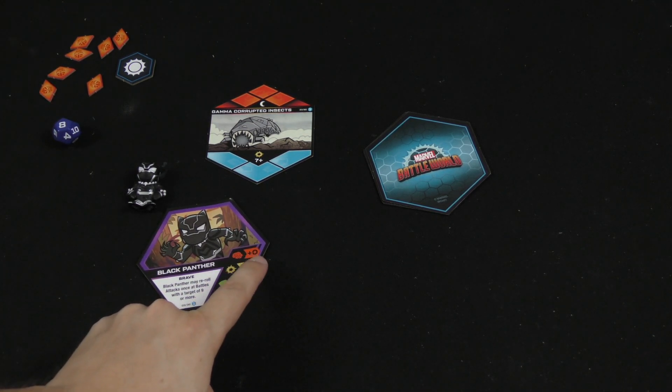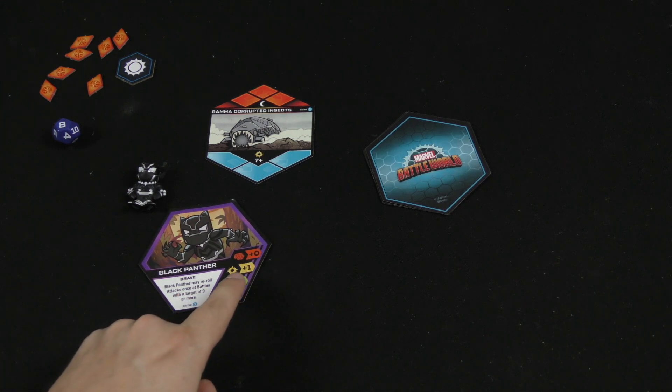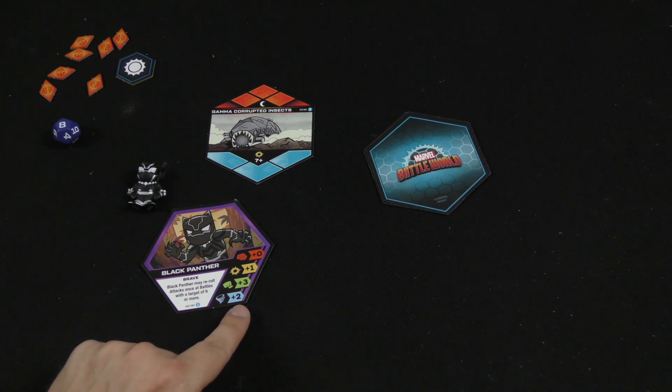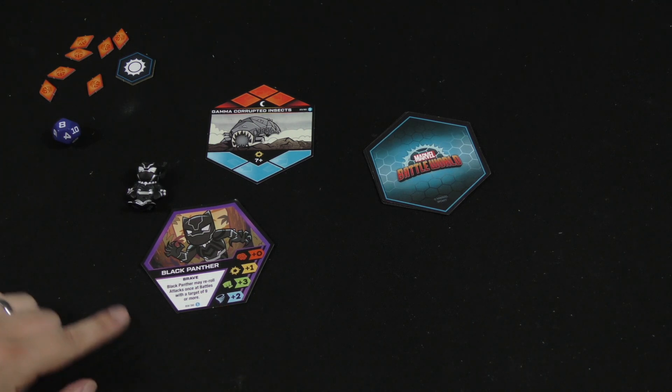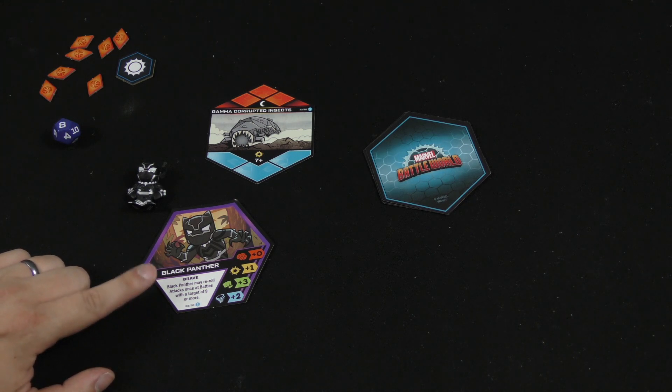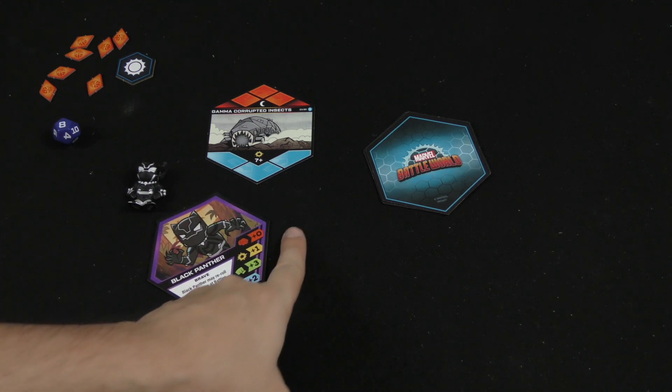You basically have brains — the mental stat — he has zero. Force attack is one, strength is three, and the whirlwind is two. Then Black Panther may reroll attacks once at battles with a target of nine or more. All of your characters have a special ability and stats.